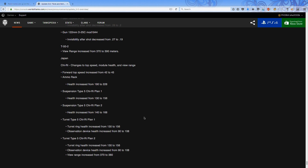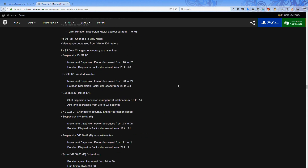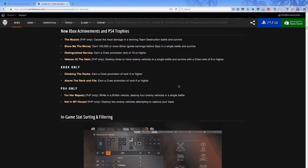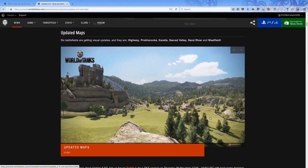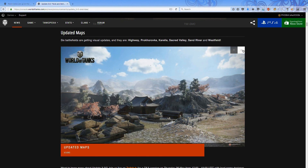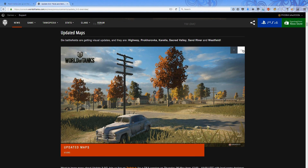The last part covers the Japanese line — specifically the small mediums like the Chi-Ri tier 7 medium. There are some changes to the health on some upgrades, which is a minor change. That's pretty much a brief overview of the patch notes coming through tomorrow, so get your Xbox or PS4 turned on and download the update.